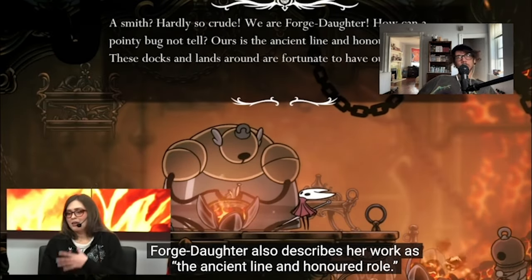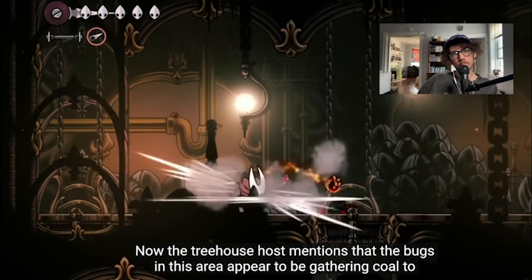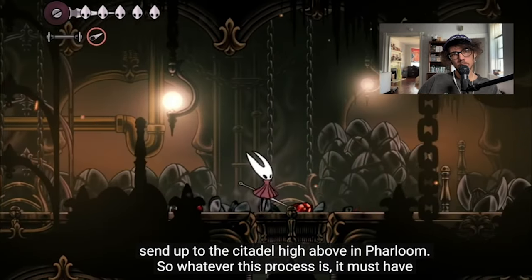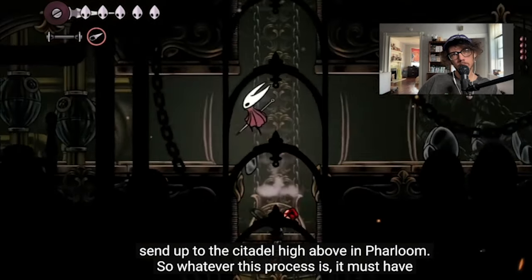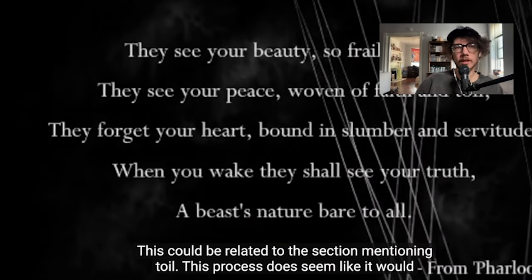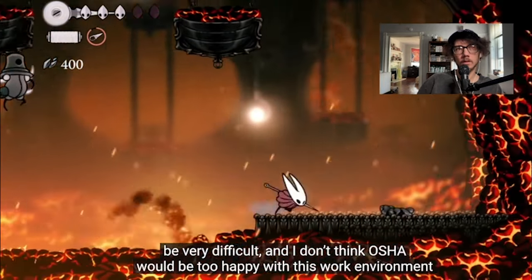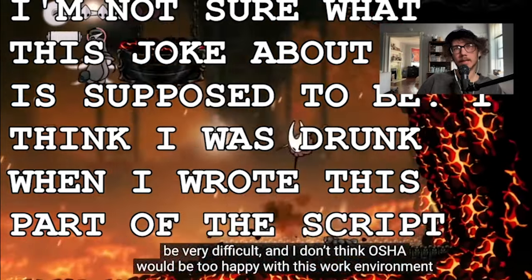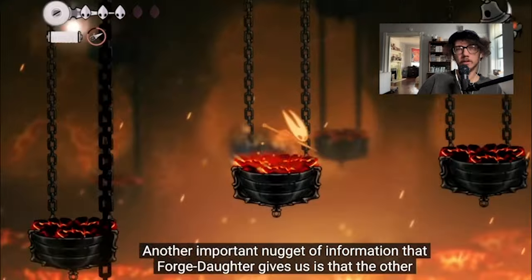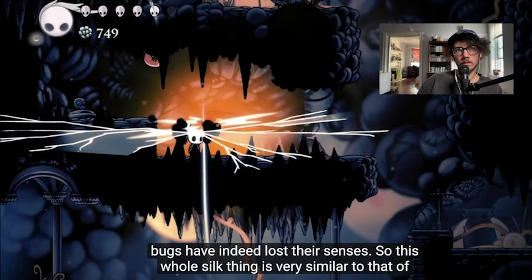Forge Daughter describes her work as 'the ancient line, an honored role.' The treehouse host mentions that the bugs in this area appear to be gathering coal to send up to the citadel high above in Farloom — so whatever this process is, it must have been going on for a long time and probably connects back to Farloom's Folly. Forge Daughter also mentions that many have lost their senses, so this whole silk thing is very similar to the infection from Hollow Knight.